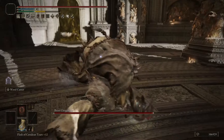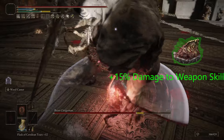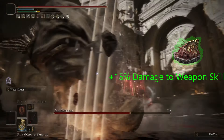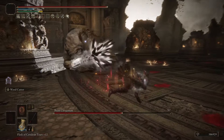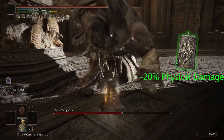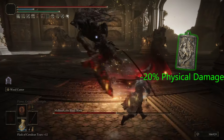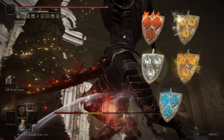For the other two talismans, you want to make sure you have the Shard of Alexander, which is going to boost the Ash of War damage by 15%. For the last slot, I use a Defense Talisman, mainly the Dragon Crest Great Shield Talisman, which is going to reduce incoming physical damage by 20%. However, you can swap this talisman out depending on the situation.